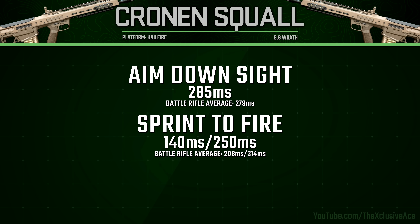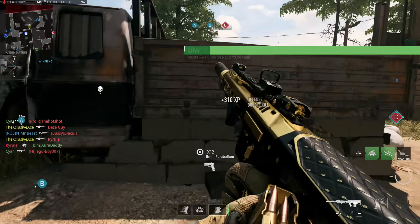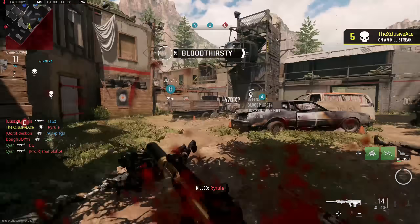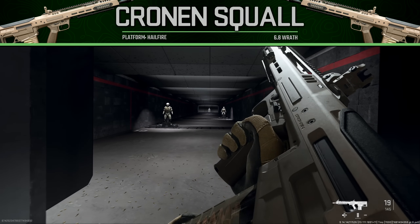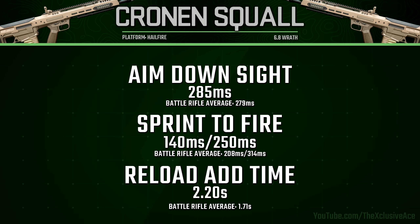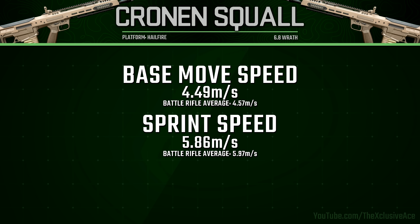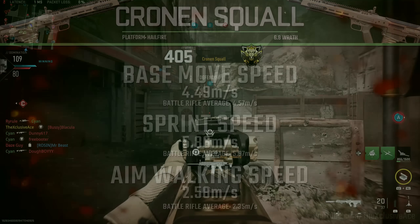One reason for the faster sprint out time is that, unlike other battle rifles, we have that pre-fire delay of 45 milliseconds. In practical terms you'd add that to your sprint out time, giving a true experienced sprint out time of 185 milliseconds — which is still better than all other battle rifles. However, the reload add time is the slowest in the battle rifle category at 2.20 seconds. Base and sprint movement speeds are both noticeably below average for battle rifles, but our aim walking movement speed is by far the best in the category at 2.58 meters per second.